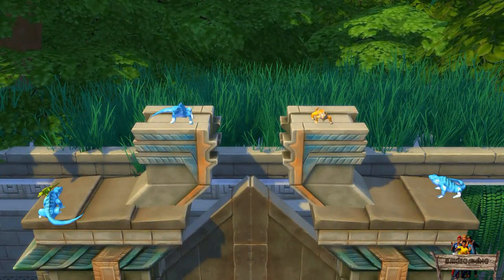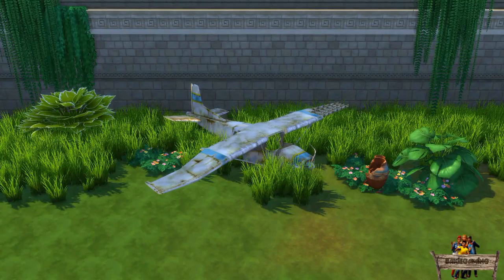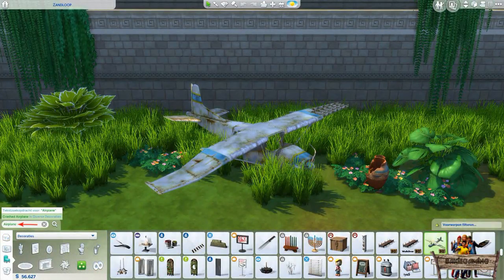A new object to place all of these animals on is the unlocked, recolored, and slotted crashed airplane, which I'll be showing you right now. To easily find it, type airplane into the search bar. It can also be found in the decorations misc section.